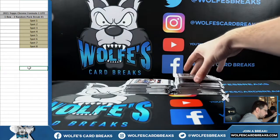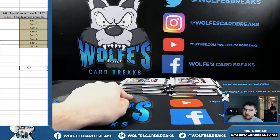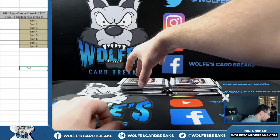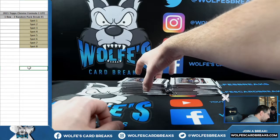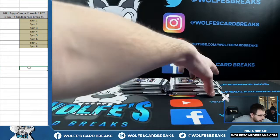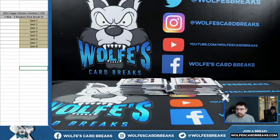All right, let me make these stacks a little bit more even. So we always start top to bottom, left to right. Spot one will get the top two packs over here, spot two will get the next two, and so forth. Spot number eight will get the last two packs in this stack over here. Left to right, top to bottom on the packs — each spot gets two packs.